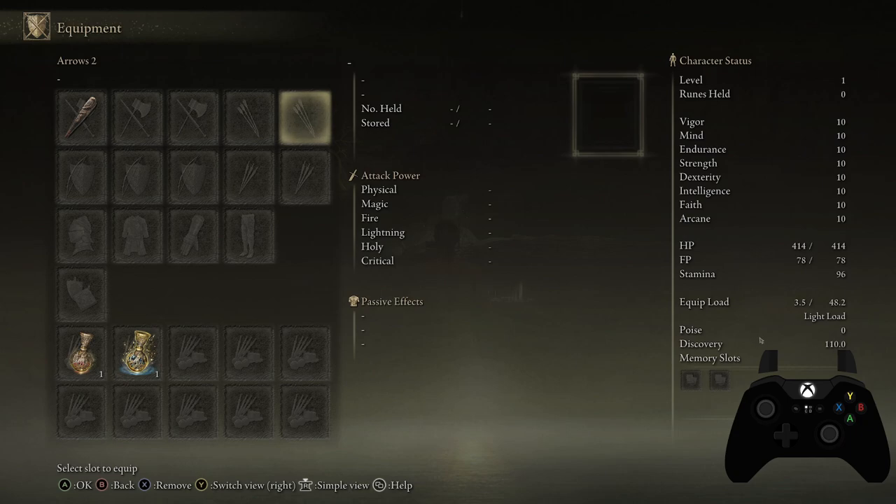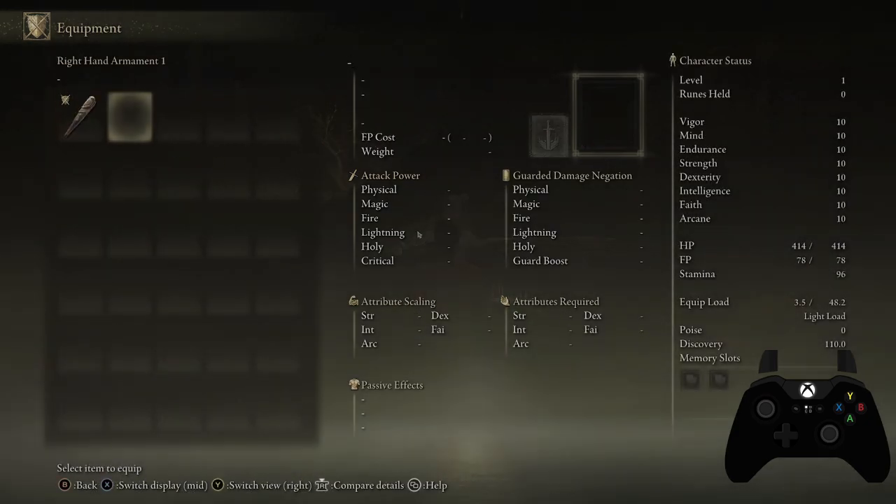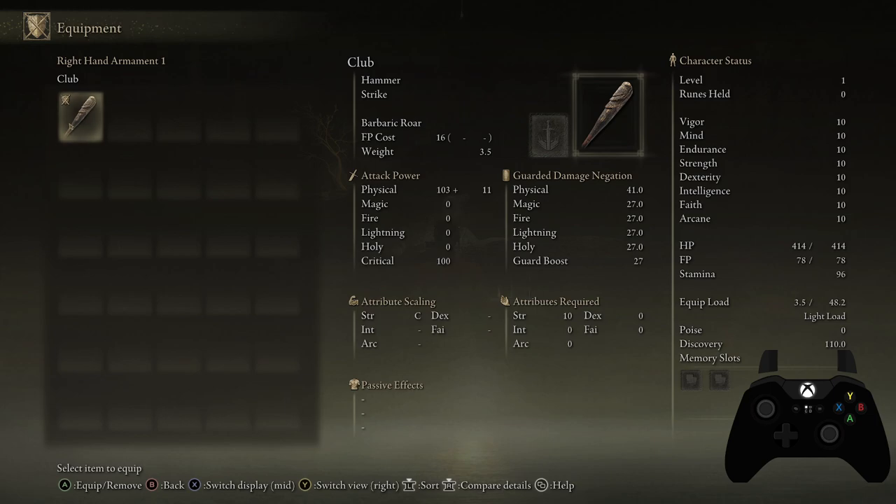I don't worry too much about defenses because your armor will help with that. What I look at is my weapon. This club has a physical attack of 103 by base default plus 11, which we'll talk about in a second. It has no magic, fire, lightning, or holy damage, and has a potential of plus 100 on a critical. When used as a guard, it only absorbs potentially up to 41% of damage. If you have a shield with 100, it can block up to 100% of physical damage — the higher the physical, the better you are at blocking.